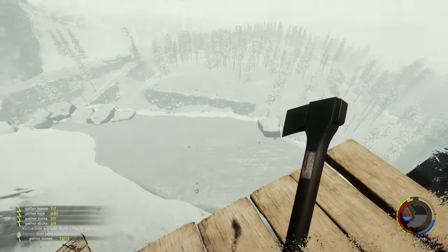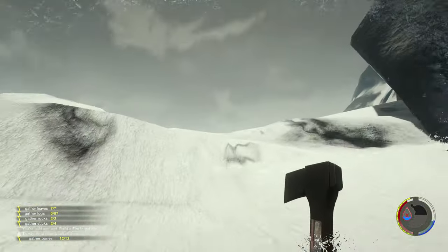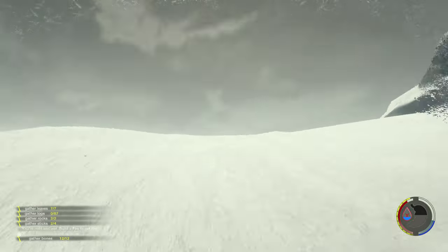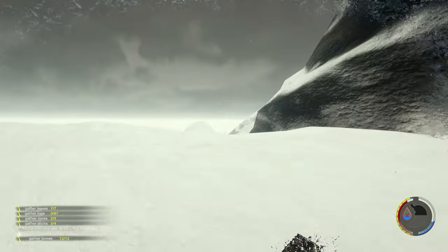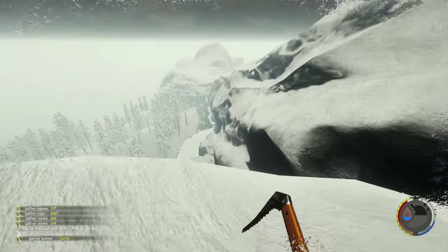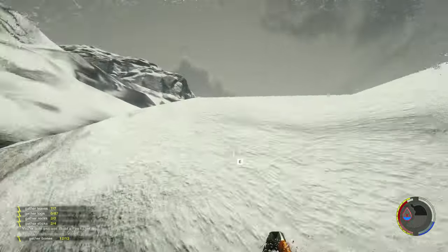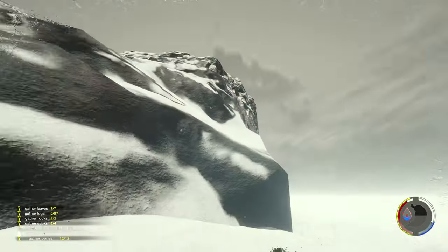I hope there's no safety inspection guy coming up this way, because he'd find me and the fine would be hefty. There's an invisible wall forcing me off the cliff here, but that's okay because I think I have a plan and some kind of way around that.